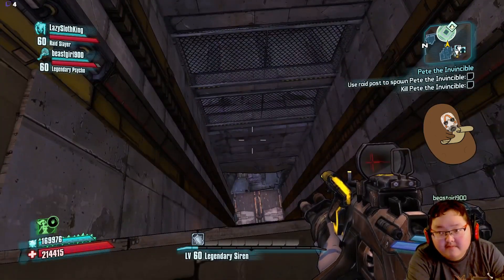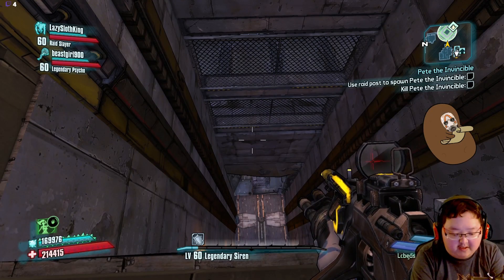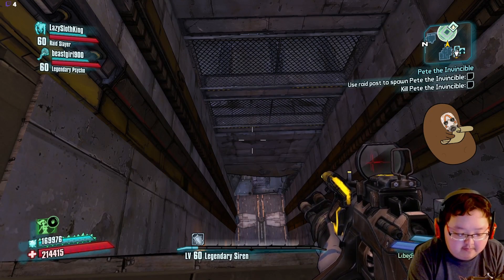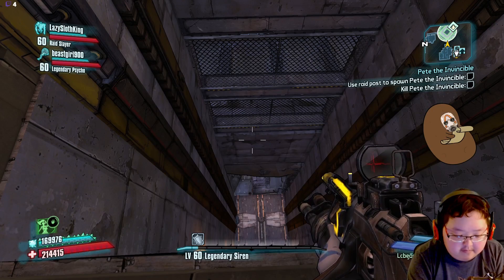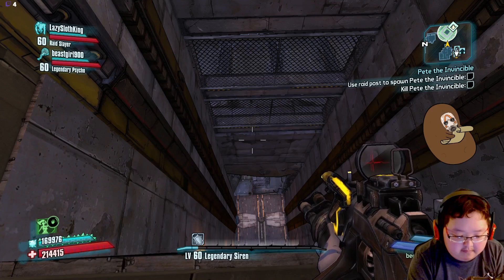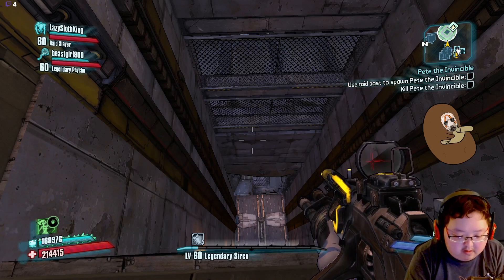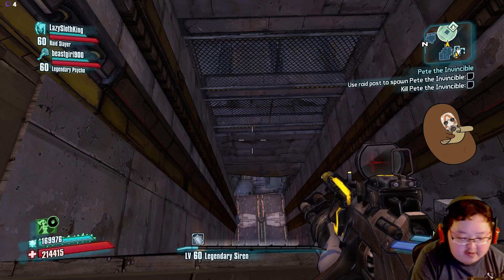What is the strategy for this fight? Let me see. He's ultra invincible because we're on Ultimate difficulty. Yep, all right, let me see here what this says for it.